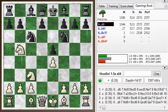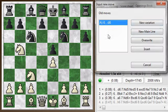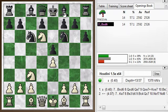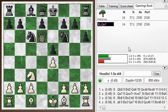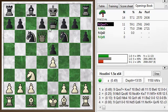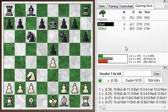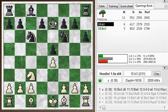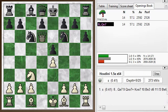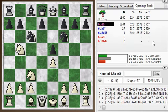After knight to b5, there's a threat of the knight coming to d6, so the normal move is pawn to d6. It's possible to ignore that threat — h6, I guess, is a move — but after knight d6 check, bishop takes, queen takes, things are a bit awkward for black. The computer likes white quite a bit here. Even after queen e7, queen takes, king takes, white still has a pretty good advantage. You've taken away black's castling privilege and he has a weak pawn, but it's still defensible. Black generally avoids that, so d6 is the main move.